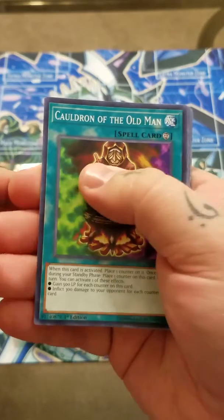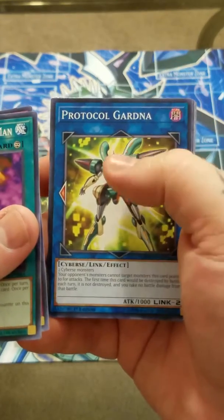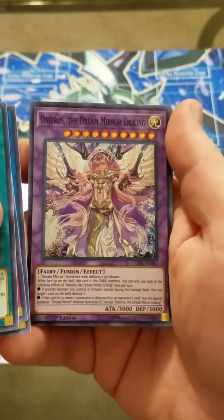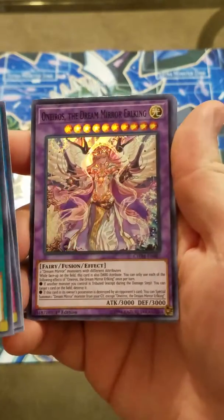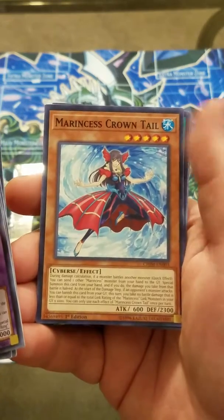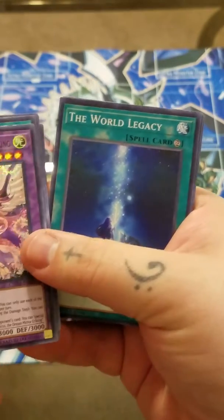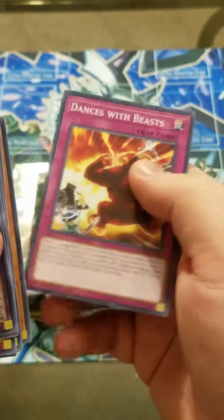Alright, starting off here we have Cauldron of the Old Man. Tachyon Spiral Galaxy. Protocol Gardener. And starting off here is probably one of the most common supers, Aneros the Dream Mirror Earl King. Yeah, this is a pretty common super to get from this set. And then we have Spiritual Entanglement as well as our rare. Marincis Crown Tail. The World Legacy. Astroghouls. And Dances with Beasts.